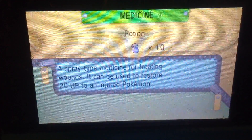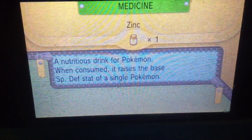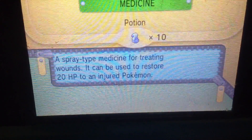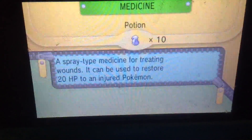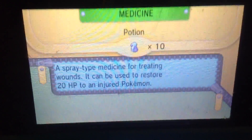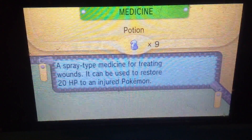I'm gonna be using many different types of Pokemon for each Gym Leader I go up against. Right now I have a Treecko, I have a Wingull, I have a Zigzagoon, I have a Poochyena, and I have my Beldum, which is a total of six.